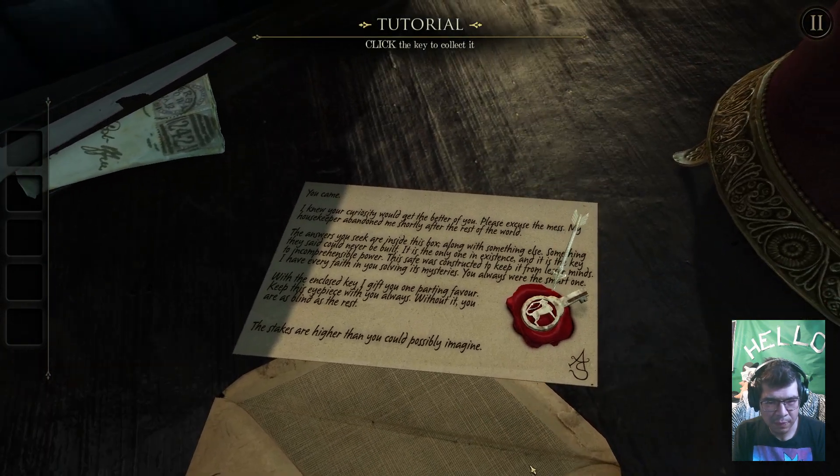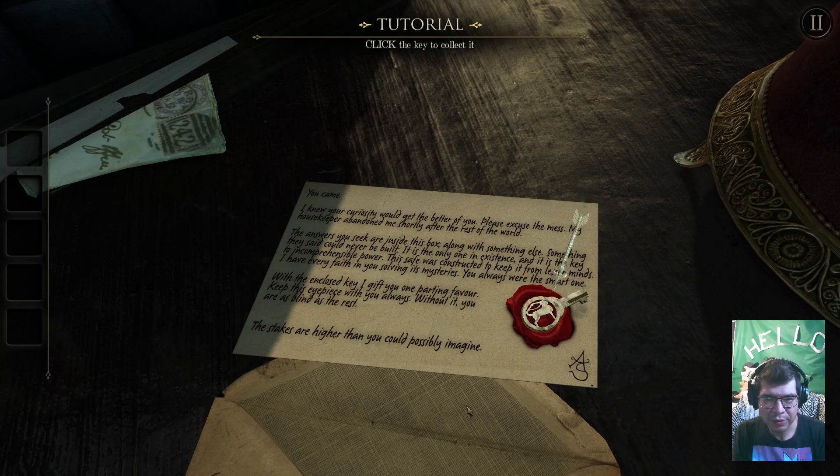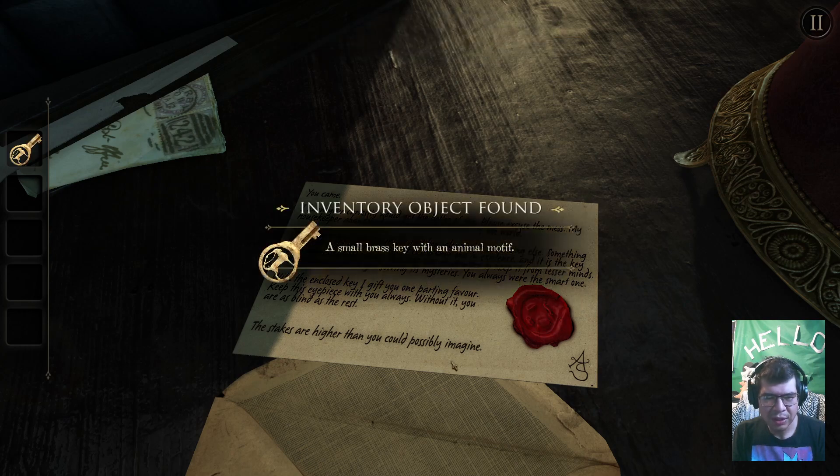"You came. Well, your curiosity will get the better of you. Please excuse the mess — my housekeeper abandoned me shortly after the rest of the world. The answers you seek are inside the box, along with something else, something they said could never be built. It is the key to incomprehensible power. The safe was constructed to keep it from western minds. I have every faith in your solving its mysteries — you always were the smart one. With the enclosed key I gift you one parting favor: keep this eyepiece with you always. Without it you are as blind as the rest." Brass key with an animal motif.